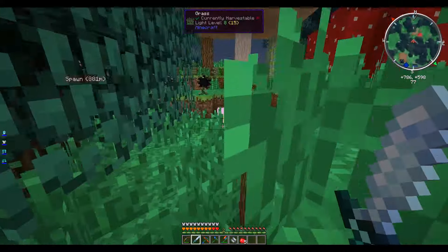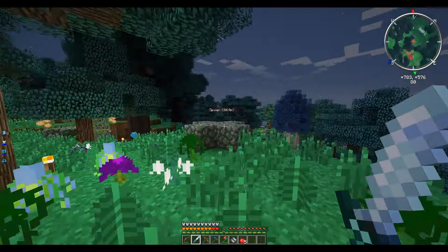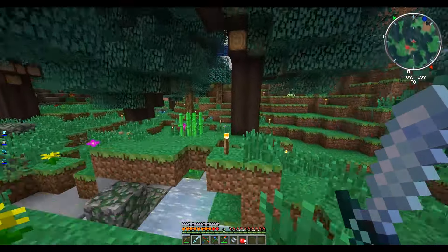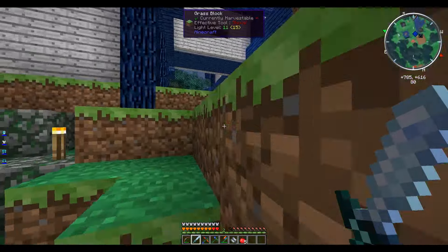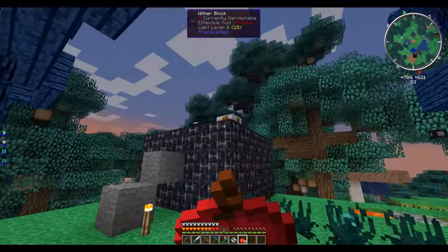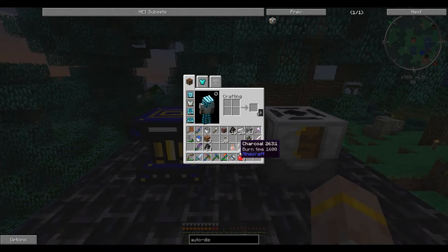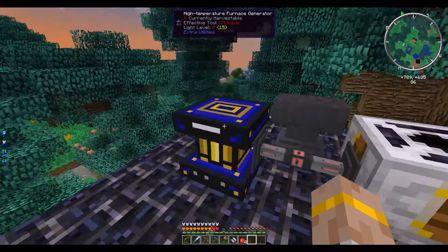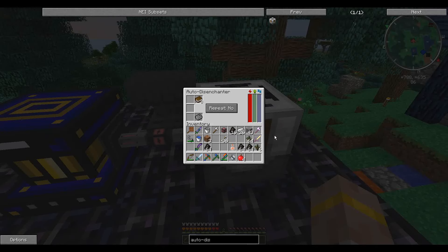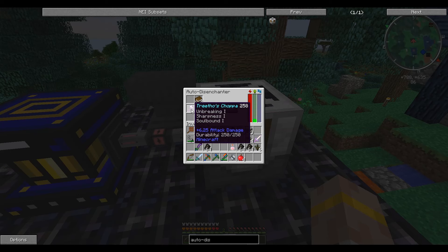54 attack damage — that's going to pretty much destroy anything except for maybe a boss, and even then killing a wither would only take a couple of hits. We are not done with the sword — it is crafted, but we can still enchant it, which is super cool. Here I have an enchanting setup: got an anvil, generator for power, and this is the auto disenchanter from Mine Factory Reloaded. Basically you put some enchanted items in the slot, put some books in, power it up, and it strips the enchantments off the items and puts them onto the book. This axe — we're hoping to get the soulbound enchant off, and that will allow us to keep the sword if we die, which will be super useful.